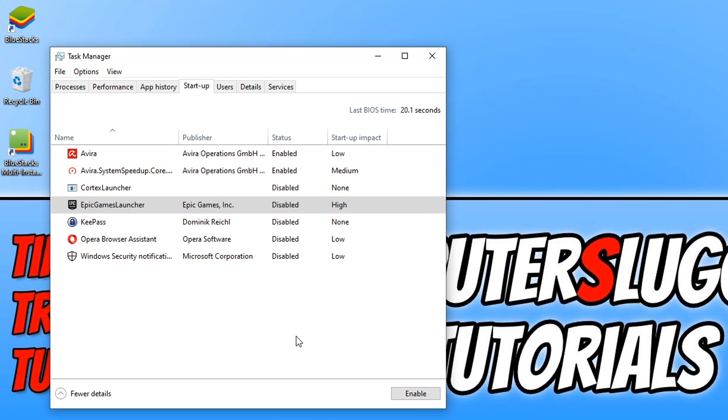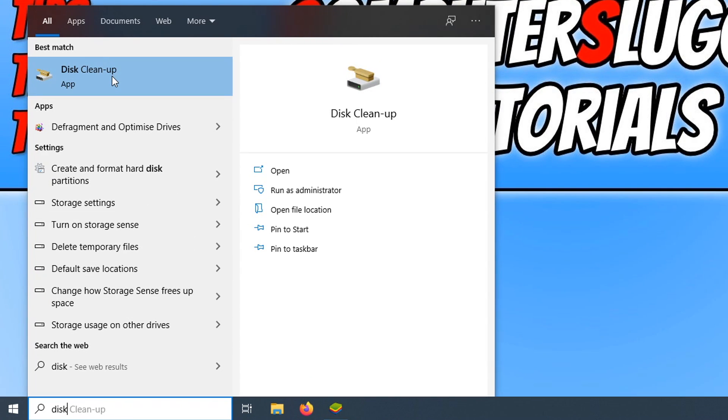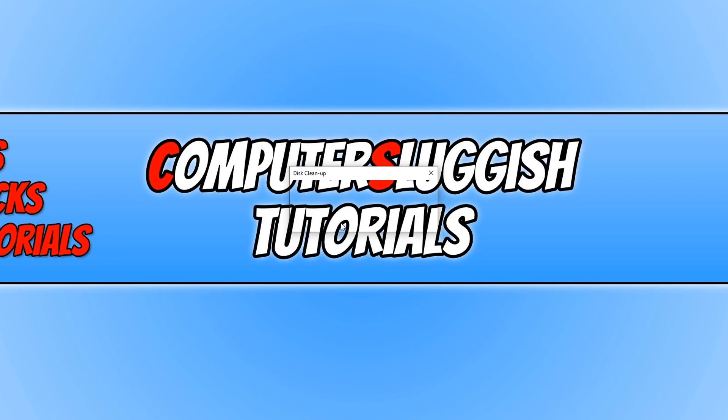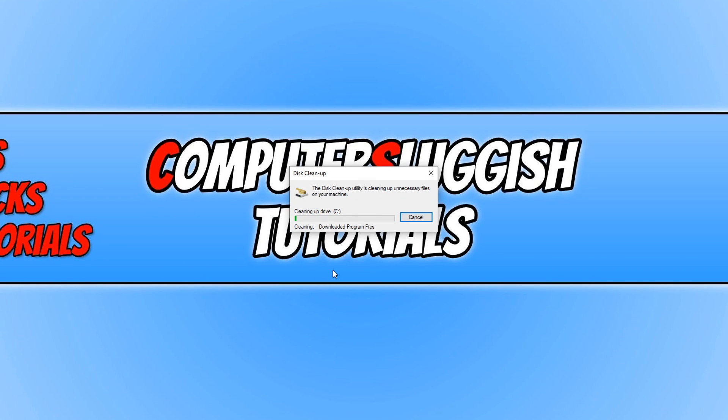If you are still struggling, go down to the bottom left-hand corner of your screen and type in 'disk'. Open up Disk Cleanup and press OK on your C drive. Go through the options on the list and clean up any temporary files and rubbish on your computer. For example, my recycle bin has 1.6 GB of files I don't need. Just remember, when you clean up these files it permanently deletes them, so be careful what you're deleting. Once you are happy, press OK and go to Delete Files.